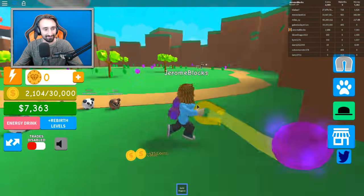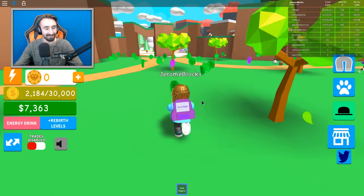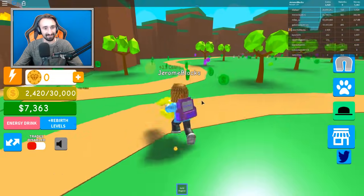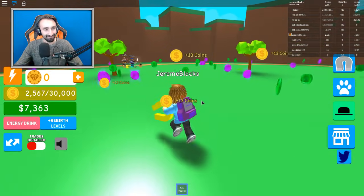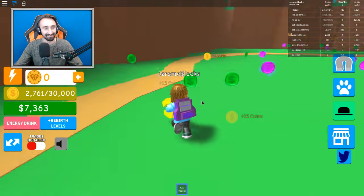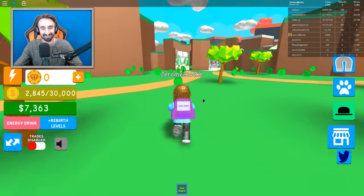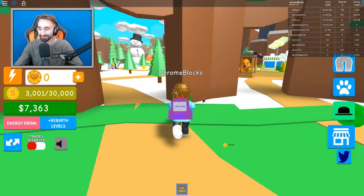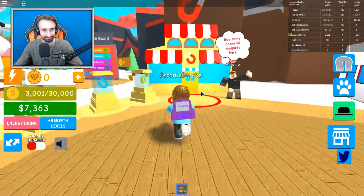Now we can save up for 2,800. Look at all these coins everywhere! We're almost there, and that's enough. We can go head on back and sell these, and we'll have just enough to get ourselves the 2x multiplier magnet, which is just so epic. I love it absolutely. Here it is — buy some powerful magnets from Antonio. Let's do just that.